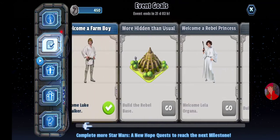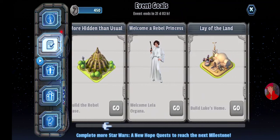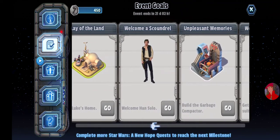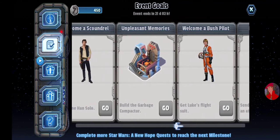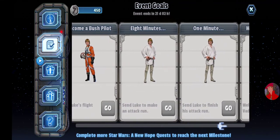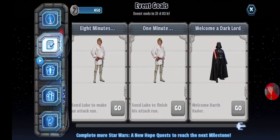Here are the event goals: Welcome Luke Skywalker, Build the Rebel Base, Welcome Leia Organa, Build Luke's Home, Welcome Han Solo, Build the Garbage Compactor, Get Luke's Flight Suit, Send Luke to Make an Attack Run, Send Luke to Finish His Attack Run, and Welcome Darth Vader.